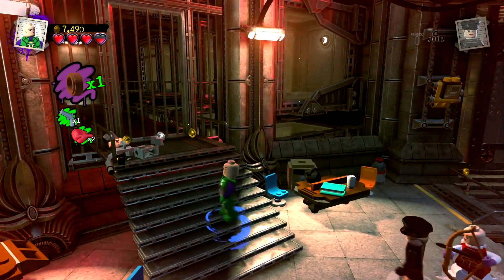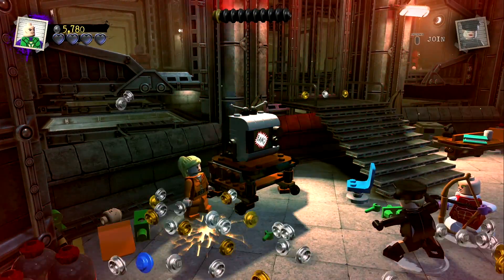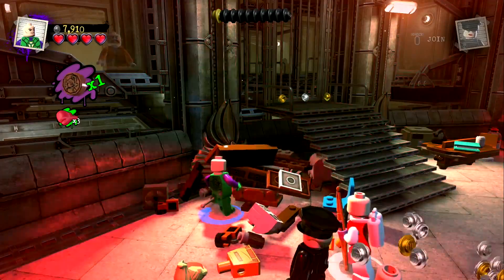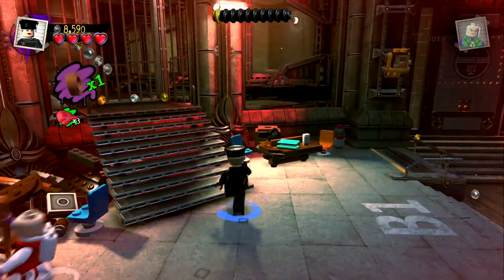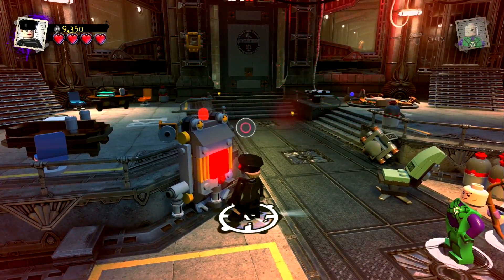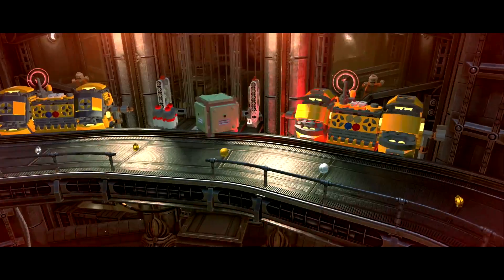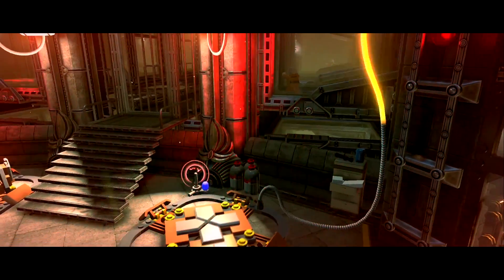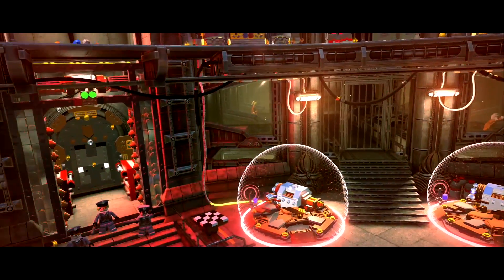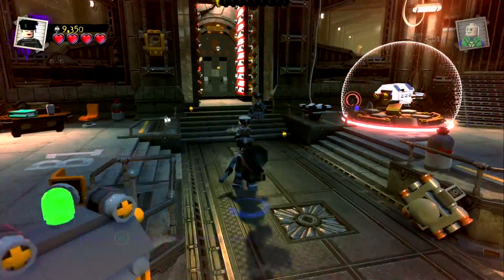This looks like classic Lego gameplay — we've got combat, we're hoovering up Lego, breaking things, building things, and switching between characters on the fly to progress. TT does a lot of user testing, bringing in a really wide range of ages because everyone plays Lego games from kids all the way up to big kids. They've tried to make a game that's still really fun for adults with puzzles, but kids can just pick it up and button-mash. They've added on-screen prompts to show what your character's special abilities are and when to use them.